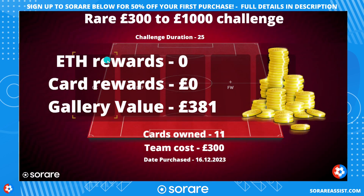Let's have a look at the rare collection next. This is the rare £300 to £1,000 challenge. The challenge duration on this one is a bit shorter — 25 days — deposited on the 16th of November 2023, total of £300. I've got 11 cards in my collection. The most expensive was the keeper at £150 — took a bit of research but I managed to find a Mexican keeper who looks like he's staying at his club and is fairly solid. The rest of the players I got for around £10 to £20 each, which was really good. I'm majority going to be playing these in Capital 40 mode just to grind out those Ethereum thresholds.